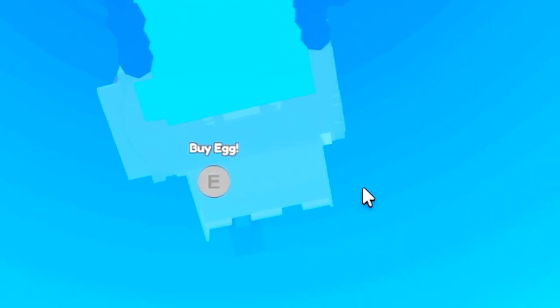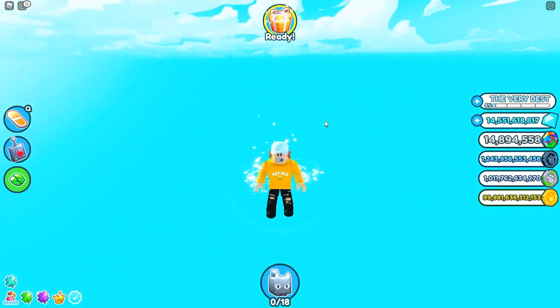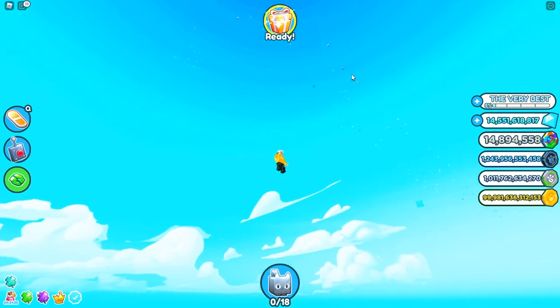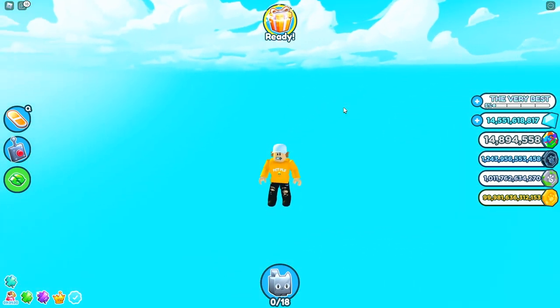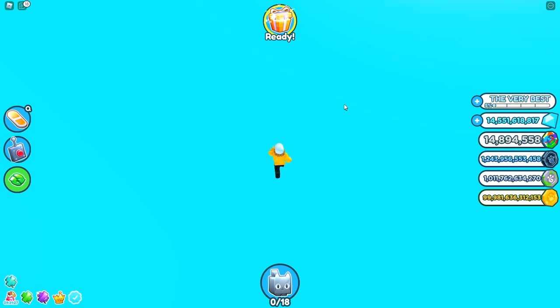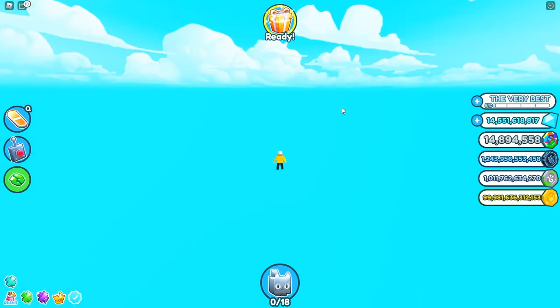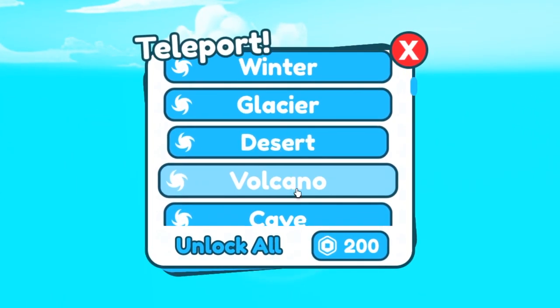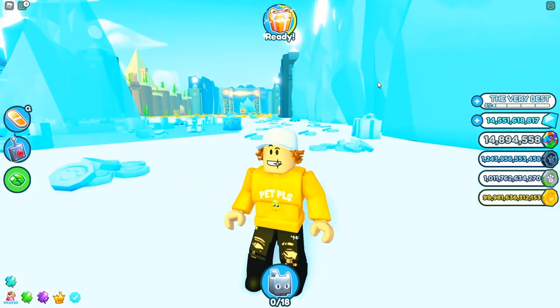You should see an 'E' prompt — it says 'buy egg' but it won't click. I think that might be a secret egg in Pet Simulator X. I'm on this random platform that doesn't make sense, and there are random pets or coins — let me know in the comments. You can keep going — there's more to the secret. You can climb, walk, fall, and see the 'E' prompt again, but you can't click it. That could possibly be a secret exclusive egg.